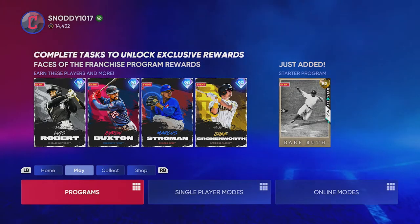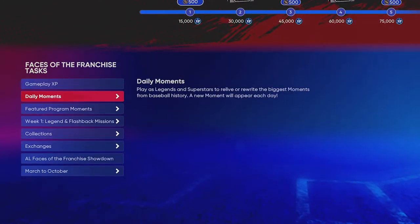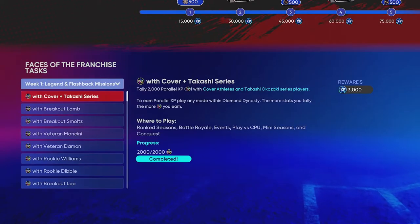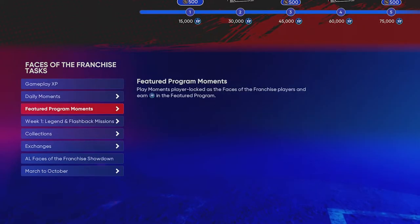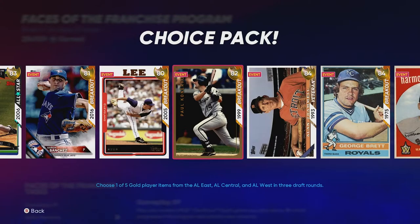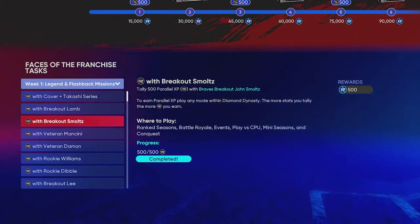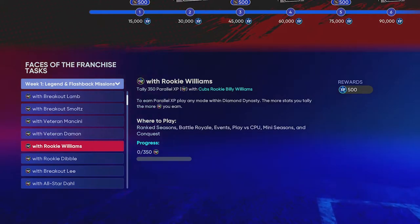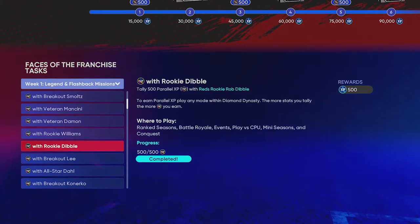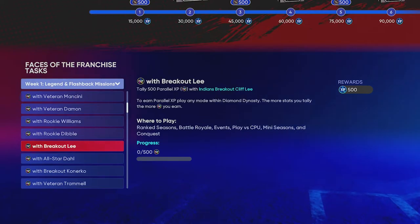When it comes to setting your lineup for Conquest, I don't recommend going with your God squad. Go into programs and look at week one legend and flashback missions - all these players you can earn through flashback and legends packs. You want to use these guys in your lineup. The reason is if you get them to your first parallel or get them to 350 parallel XP, like this Rob Dibble, I got his done and got 500 XP towards the program. You can gain this XP by playing ranked seasons, battle royale, events, play versus CPU, mini seasons, and Conquest.